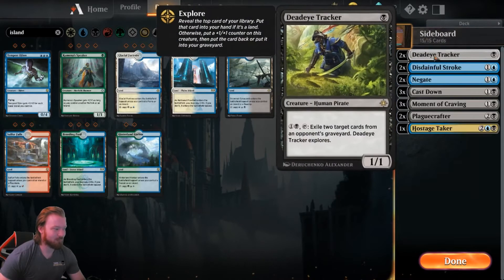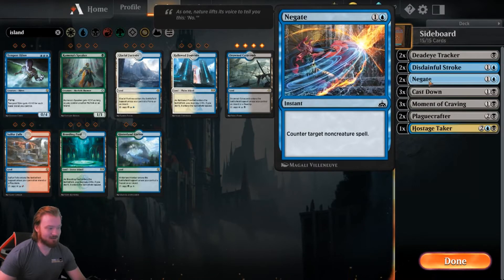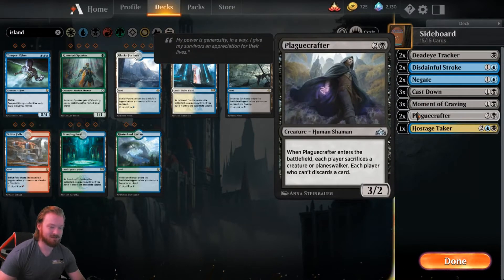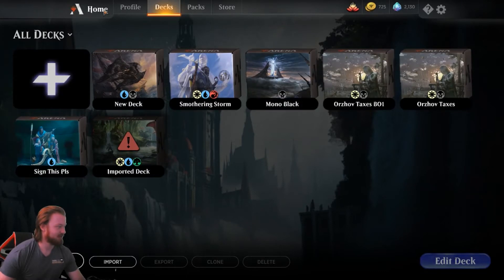Sideboard: we have some Trackers in case we need some Grave Hate. Disdainful Stroke versus opponents wanting to cast big things. Negates versus Control. Cast Downs and Moments of Craving versus Aggro. Play Crafter because he's a good card. And one more Hostage Taker in case we need him. So without further ado, let's go ahead and take this into some Constructed Events.